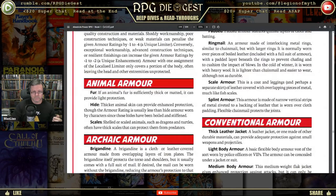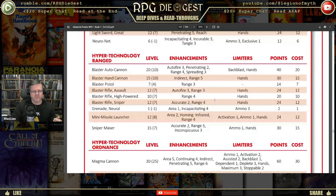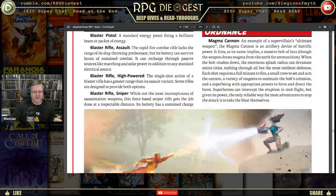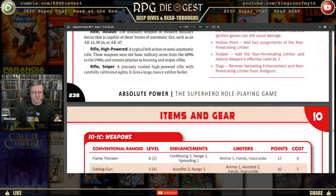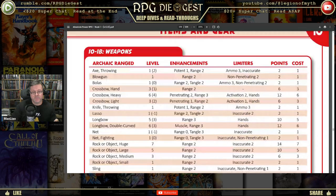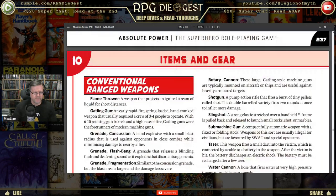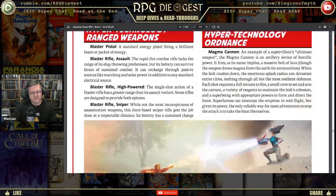Going back to weapons with potent — the throwing axe has potent one. So it gets an edge for an attack. But it's also inaccurate. I don't get that — why would it be both inaccurate and potent? Maybe they cancel each other out? I'd have to read more on potent. Some larger shields have the potent enhancement providing minor or major edge when defending with a shield.